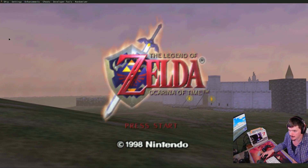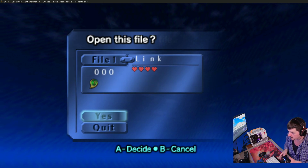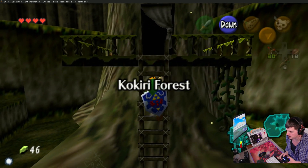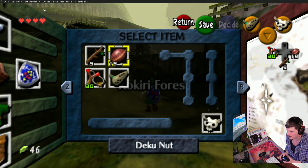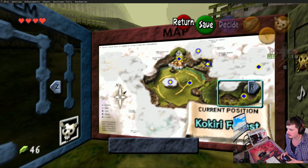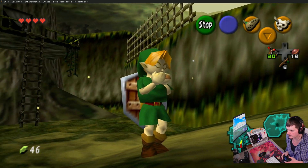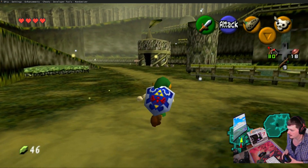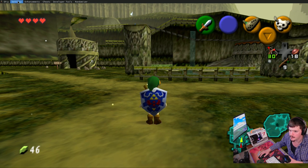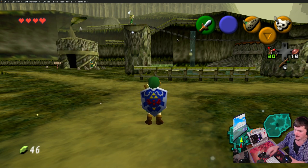There are a lot of cool enhancements — I'll show you a couple of them. Something I used to notice with emulation is that this pause menu was really janky. You can see on screen there's that fairy, which indicates there's one of those children over there. I'm going to go to the enhancements and turn on disable draw distance and Kokiri draw distance, and now you can see those guys.